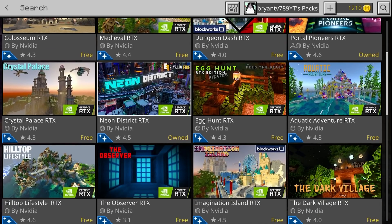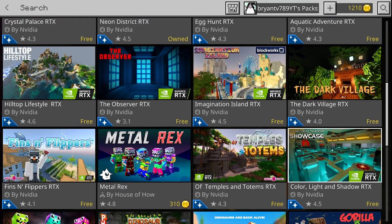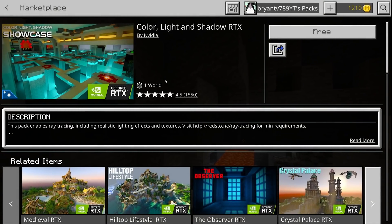The next thing you want to do is pick out which map you want to play RTX in. I also want to make something very clear — I'm not going to go over how to get external RTX shaders; I will make a separate video for that. But for now, we're just going to go with the one that says Color, Light, and Shadow RTX, which is the map we'll be using.